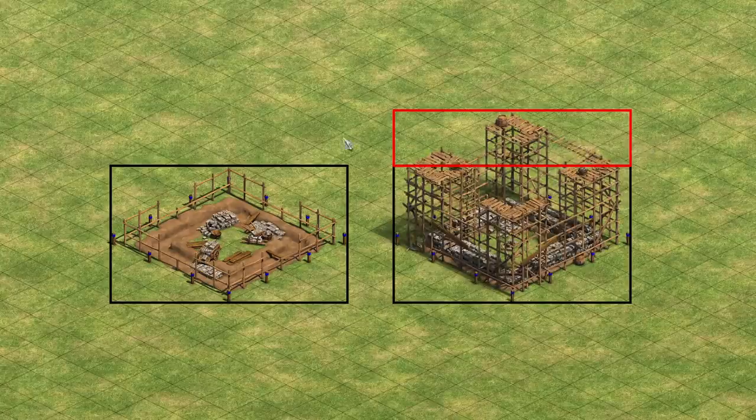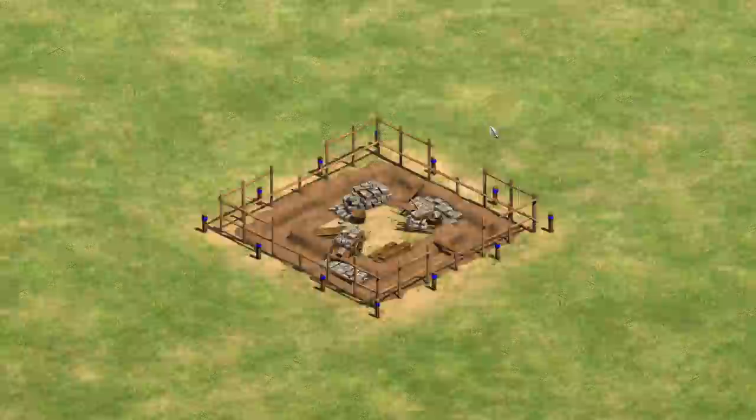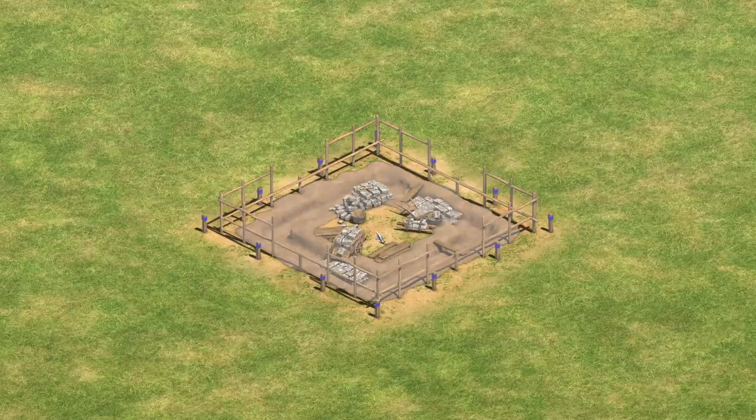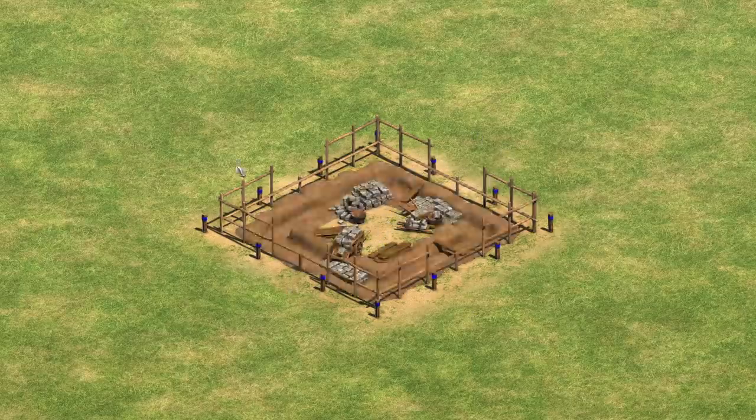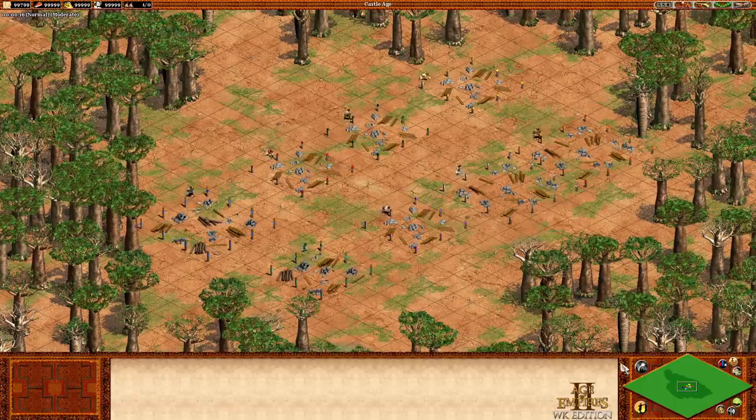What should be done about this issue? I think a complete solution consists of two parts. First, change the way the selection algorithm works for foundations — any click registered within the interior of the foundation's outline, or in grid tiles where the building is placed, should count as selecting the building. Second, add in an official flat foundations mod, analogous to the official small trees mod. That way, even with an updated selection algorithm, we won't have the huge scaffolding making it difficult to see behind the structures in the first place.